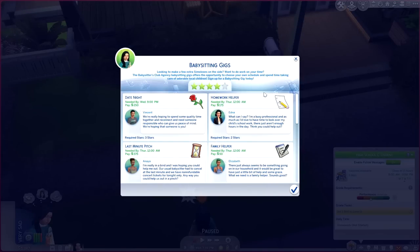Fortunately that mishap didn't set us back and we're now at four stars. Word of advice: when choosing a gig, pay close attention to the in-game time versus when the gig needs to be completed. For instance, a Date Night needed by Wednesday at 9 p.m. would only give us an hour and a half, whereas Homework Helper has until 12 a.m., giving us a lot more time. Going forward I'll definitely pay closer attention to the task deadlines.